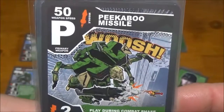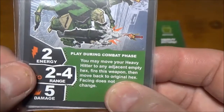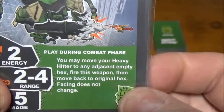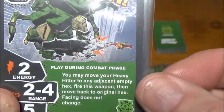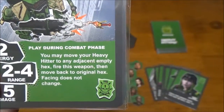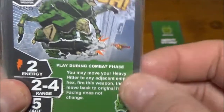Next, Peekaboo Missiles — super slow, which is common with a lot of missiles. Two energy for primary, two to four range with just a one range blind spot. Five damage is very respectable. The special ability allows you to move, fire the weapon, then move back — so you can fire from behind a wall, step out, take a shot, step back, making it harder for opponents to return fire. It can also be fired indirectly. You can even be at range one, drop back to range two, fire the missile, and drop back — really unexpected in certain situations.